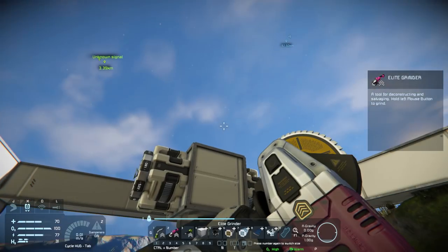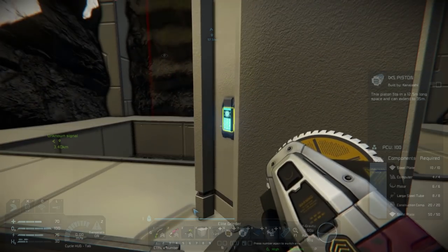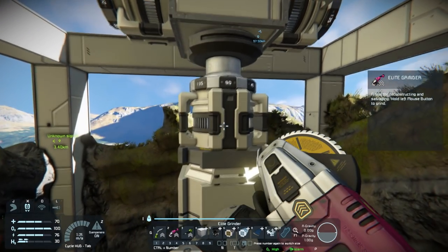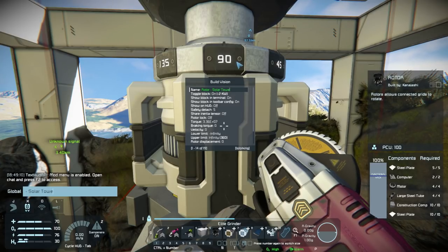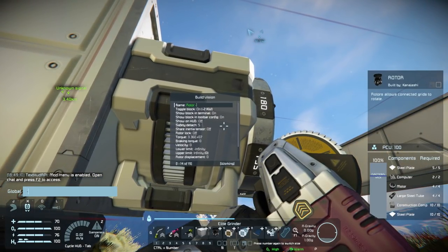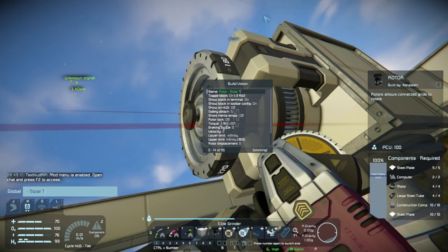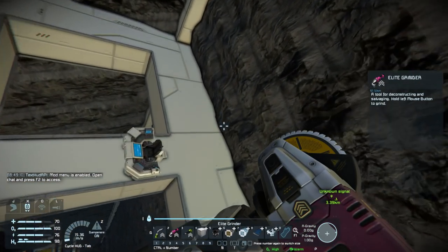Now I'm going to have to extend this out, and we might as well go through and do all the naming as we go. So this is going to be 'solar tower' — everything. This is 'rotor solar tower base,' this will be 'rotor solar tower arm one,' and 'rotor solar tower arm two.' Excellent.